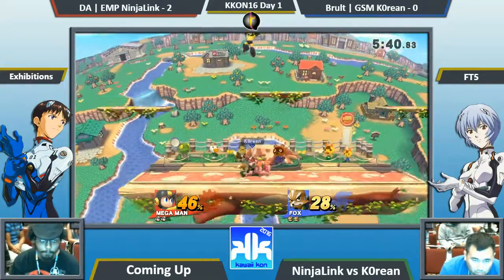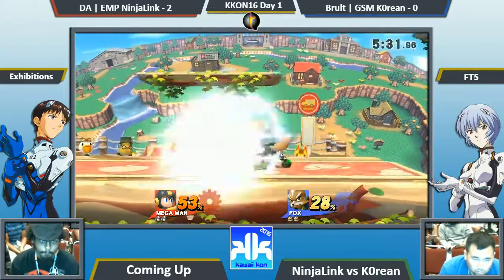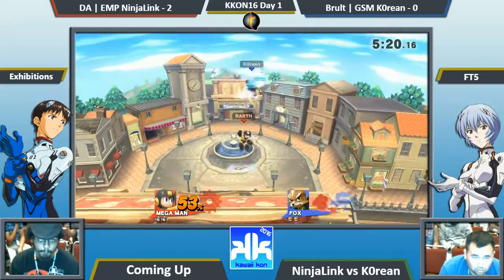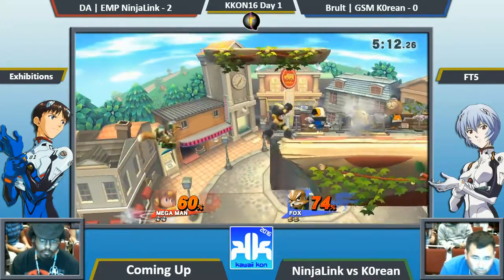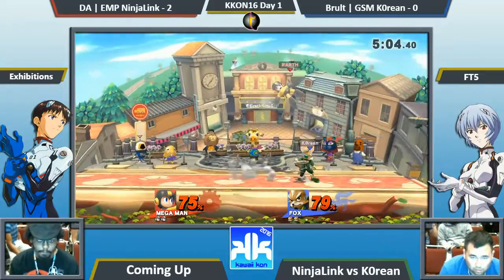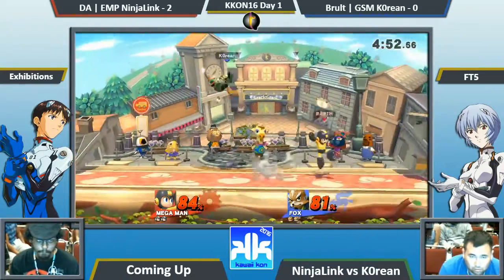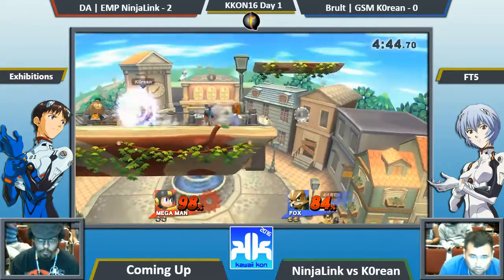Nice up B to break that combo, covering himself in that active hitbox. The rapid jab eats up that spot dodge. I'm not really reading these up airs that Ninja Link is throwing out — he's too far away to be covering any approach option with them. There go the juggles — you can see Charles trying to SDI out and he gets out a couple times, but if Ninja Link hits it dead on it's pretty hard. That forward air is not too safe. He read the air dodge there but didn't get paid for it. He tried to break the shield with the combination of forward smash and sticky bomb — he's been doing that the past two games.